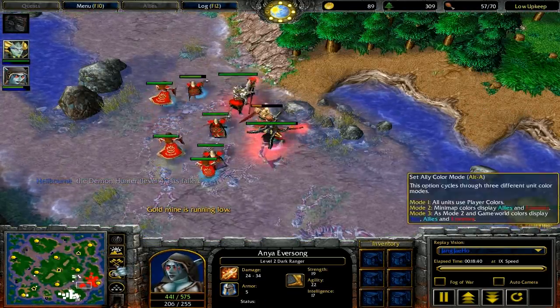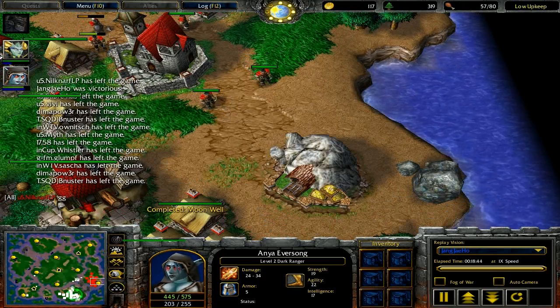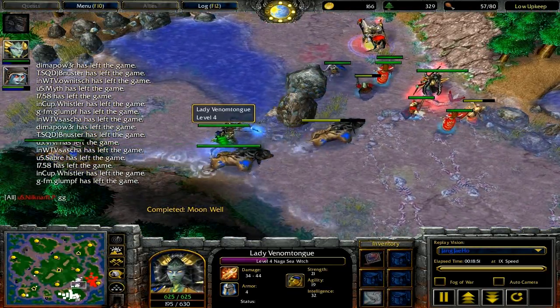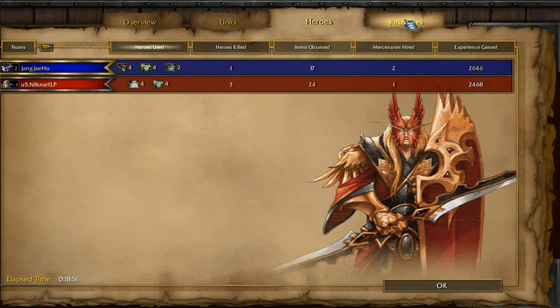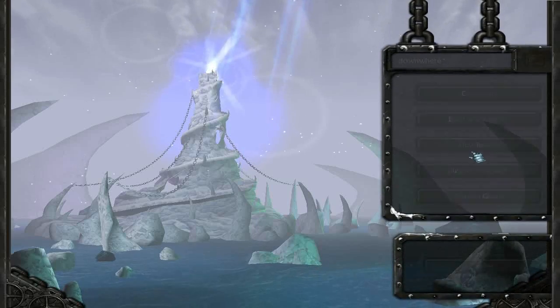Just spend a bit of time watching replays and thinking about where you can lure your opponent and where you can fight with a huge advantage - where you can put your Bears so that his frontline or his rifles won't be able to focus down your Dryads. So let's get on to Game 2.